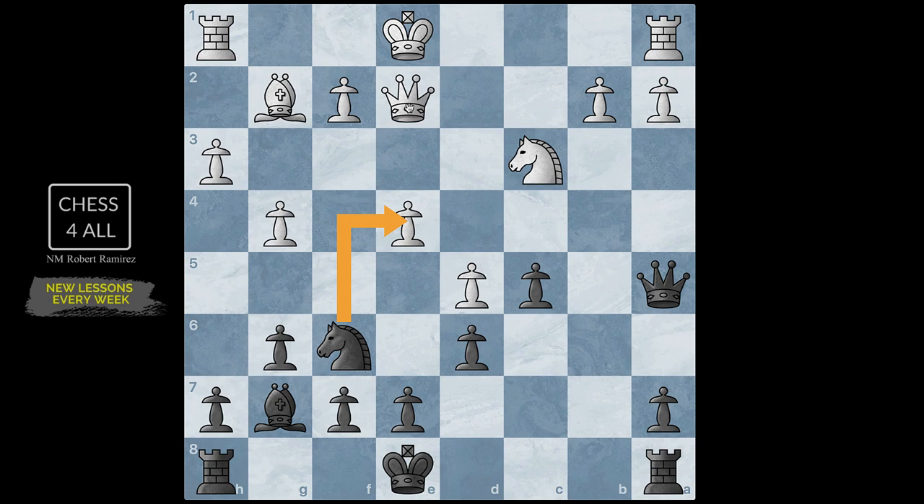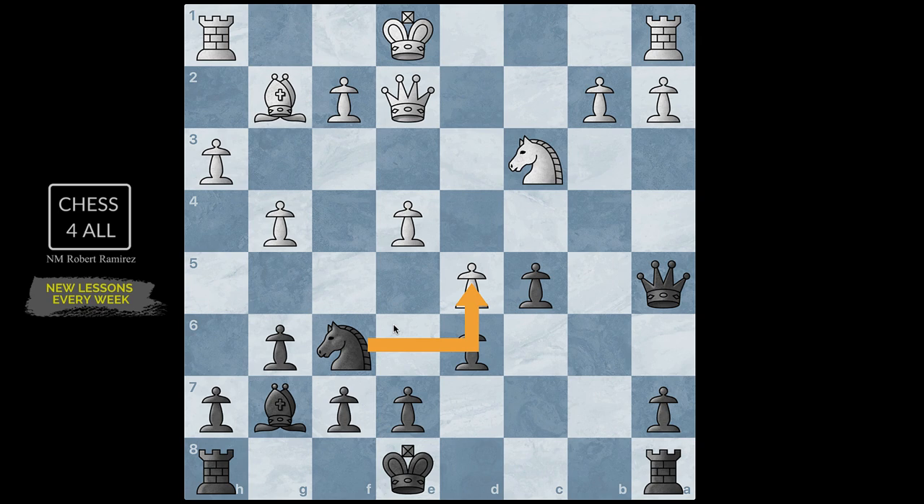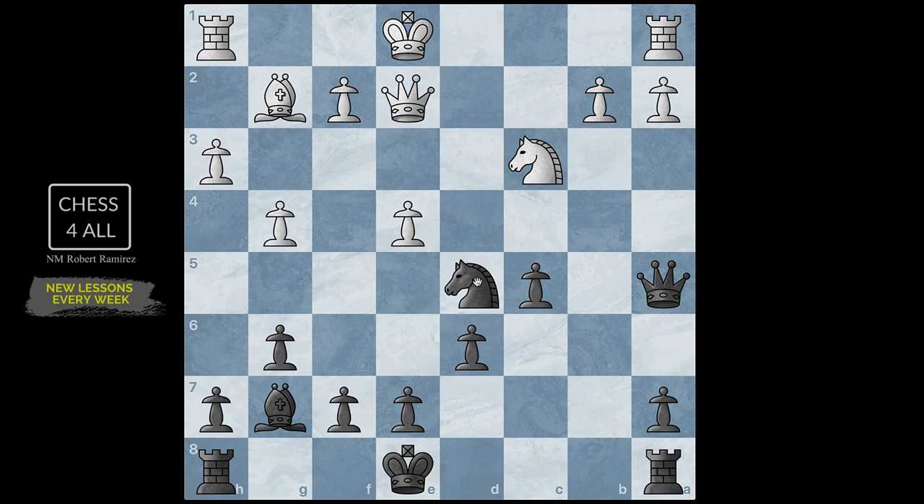I said, what if I take a different pawn — d5? At that point the queen is going to remain there and the king has no way out. By the time I take, pawn takes, queen takes fork, that king is not going to be able to get out of the way to connect the rooks. So I calculated and decided to do knight takes d5 — a free pawn. My opponent finally castled, saying keep the pawn if you want.